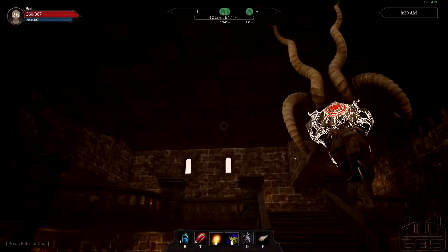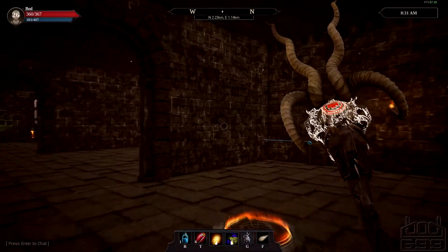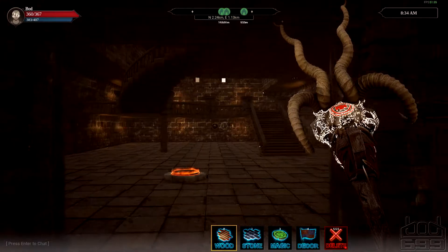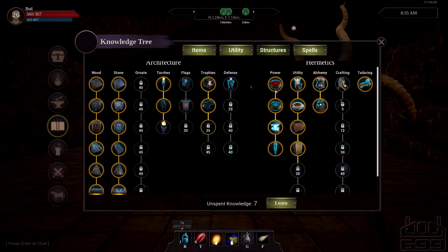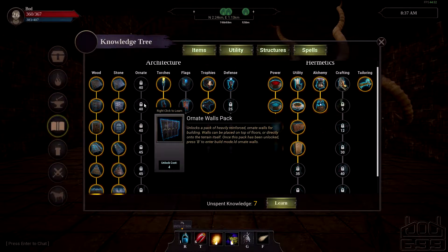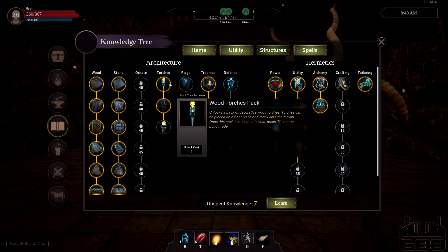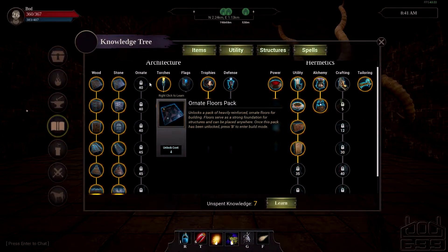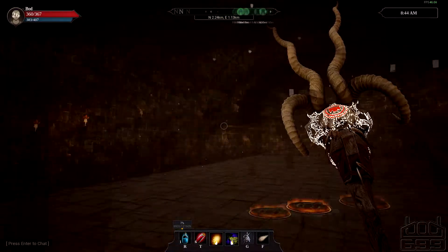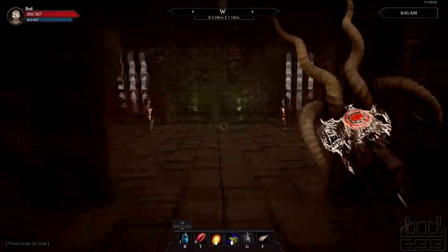As we unlock more stuff and they add more content for buildings, we'll flesh this area out better. The next building type is at level 40, which is ornate — heavily reinforced ornate walls and buildings. Looking at the images, the floors look like they could be marble-type floors.